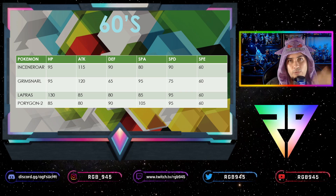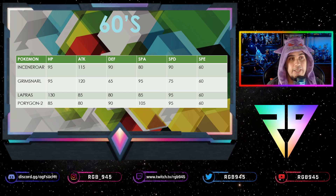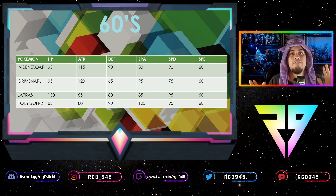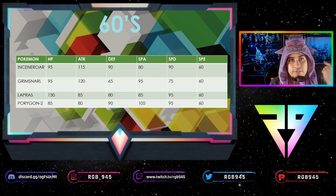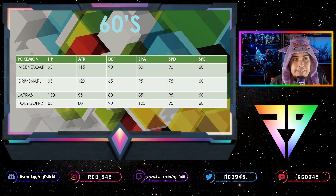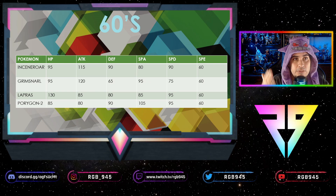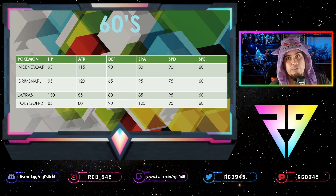Lapras and Porygon2 are also in the 60s. Lapras, if you see it, will probably Gigantamax — because it sets up screens with G-Max Resonance, an Ice move that gives you Light Screen and Reflect immediately for five turns. With a base HP of 130, Dynamaxing doubles that to 260, and if you invest full bulk in defense, special defense, and HP, this thing becomes nearly unkillable while Dynamaxed.